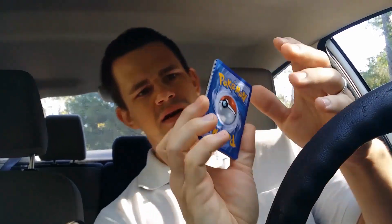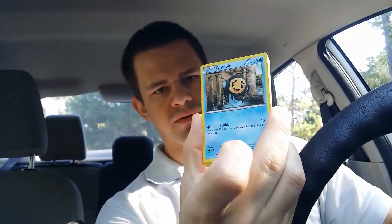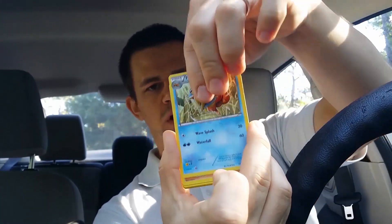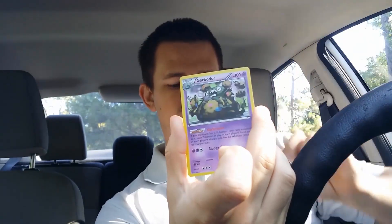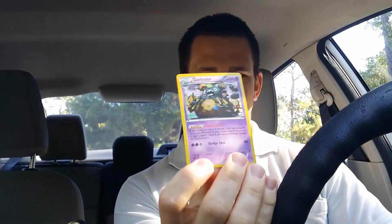Alright, this is going to be interesting. First card we have looks like a Magikarp. We've got a Gibble, a Temple, Dino, Phoebus, Floatzel, Boldor, Bibberol. Reverse holo is a Baltoy, and — we got a Garbodor holo! Not bad, nice and playable. I only had two of those, so now I've got a third Garbodor, even though Garbodor doesn't see as much play as it used to. It might again with Wall-E.